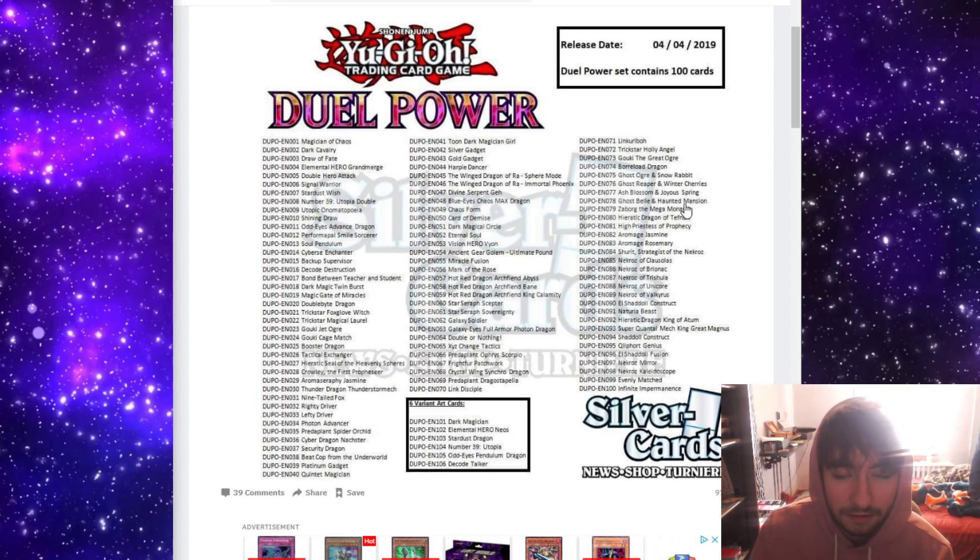Ghost Bell was already creeping down to $30, so hopefully this will drop it even lower — finally seeing this card that was like $50 or $60 for a long time. Zaborg is a good reprint as well for Necroz. Hieratic Dragon of Tefnuit — this card has a bunch of commons, and then the super rare is like $3. I mean, you're getting the Hieratic Seal card, so I guess this is a reprint that's not that bad, but it's not that good. High Priestess is a really nice reprint — for a deck that does not get played much, this card was really highly priced.